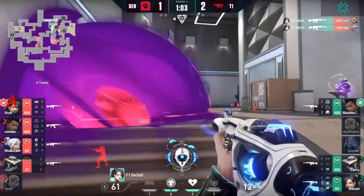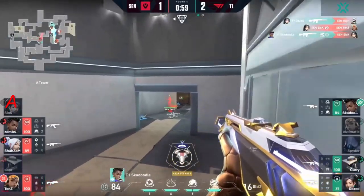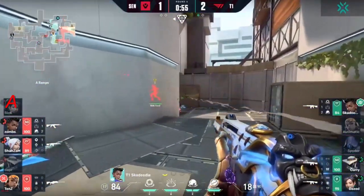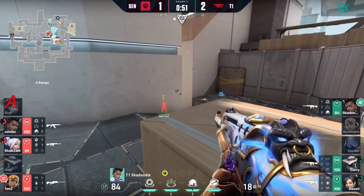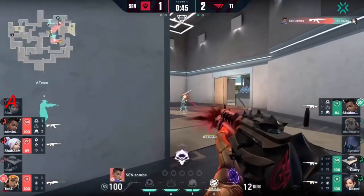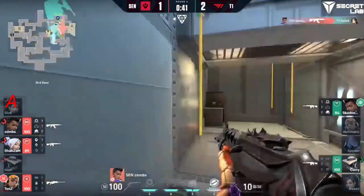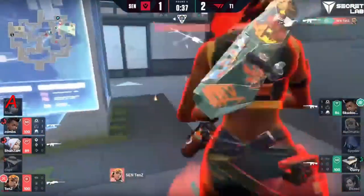At least it'll be a res with sick going down. The numbers aren't that much better for Sentinels, and tens is going to survive through the res — but stuck with an operator in a 3v3 situation where the spike hasn't even made it on-site yet. Skadoodle getting a little bit of a star setup. Zombs from ropes will find dazed for free — a 3v2 unfolds — but the spike will continue to make its play over to A.